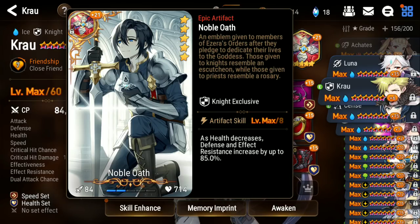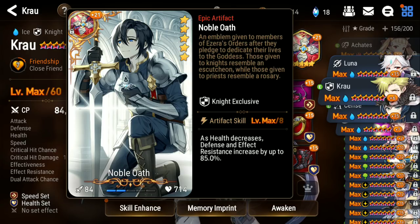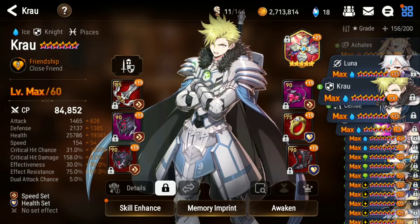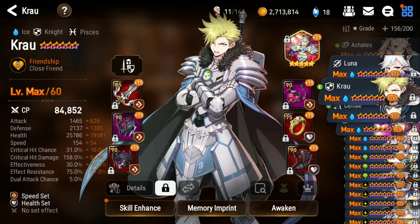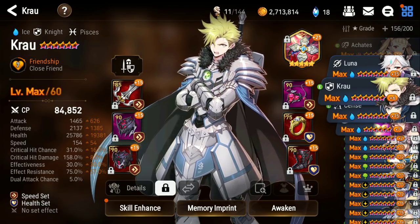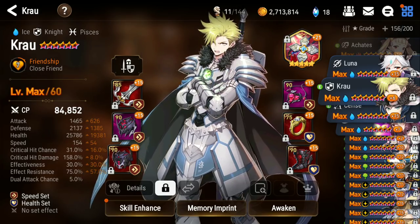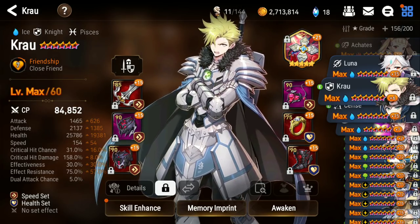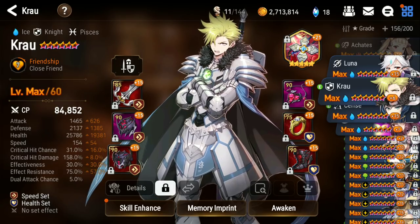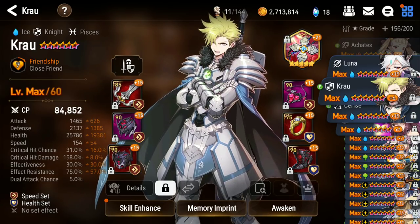He has a twice limit broken Noble Oath and this is the build. He has a lot of defense, and as he gets lower the Noble Oath will give him even more defense and effect resistance — he already has 75 to begin with, so he becomes really hard to debuff. You want to build this Crow to make sure you kill someone, but because he has so much defense, if you manage to kill the person you want early, you can actually clean up everyone else because he can get enough turns to use his ultimate multiple times. This is the solo Crow, the Chad solo Crow build.